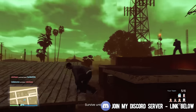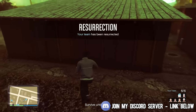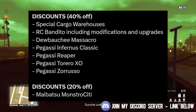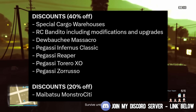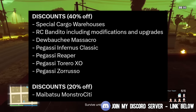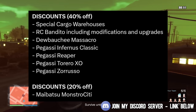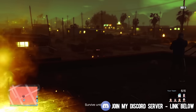I'll have a money guide up tomorrow breaking down the best ways to make money, so make sure notifications are on. As for this week's discounts, you can get 40% off the special cargo warehouses, the RC Bandito including all mods and upgrades, the Debushi Mascarao, the Infernus Classic, the Reaper, the Torero XO, and the Zoroso. You can also get 20% off the Monstrosity, which only came out a few months ago.